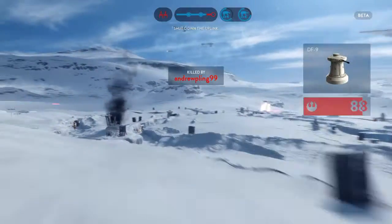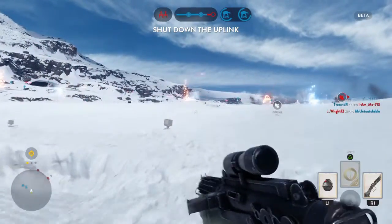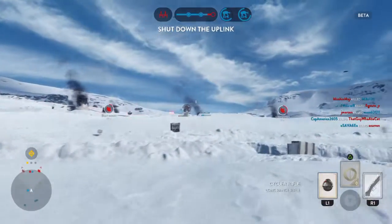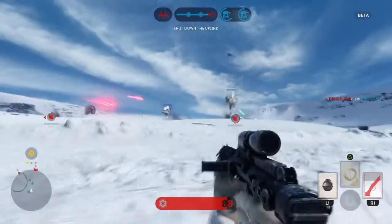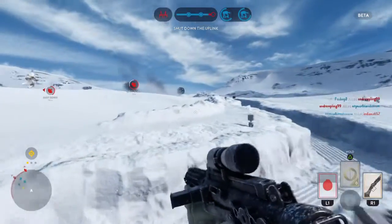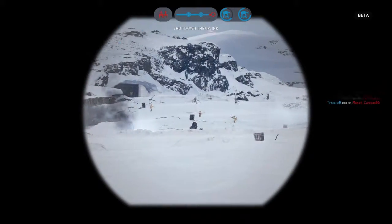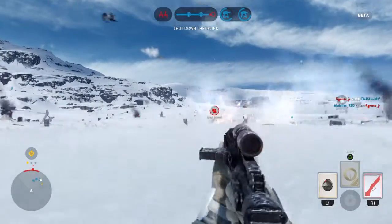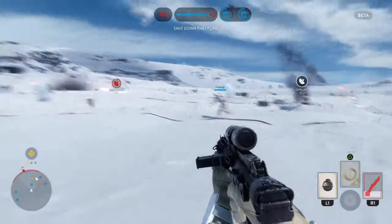Rebel Y-Wings inbound! The Rebels have taken control of the uplink station. Scanners indicate the enemy uplink is offline. Watch out for enemy soldiers.